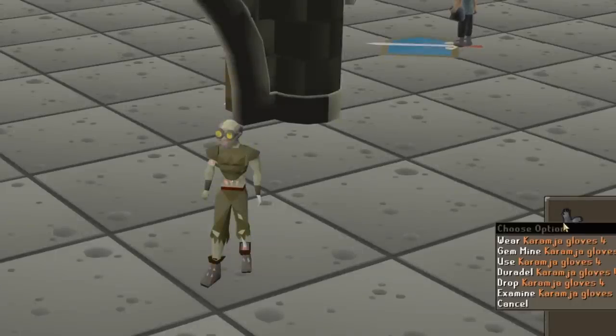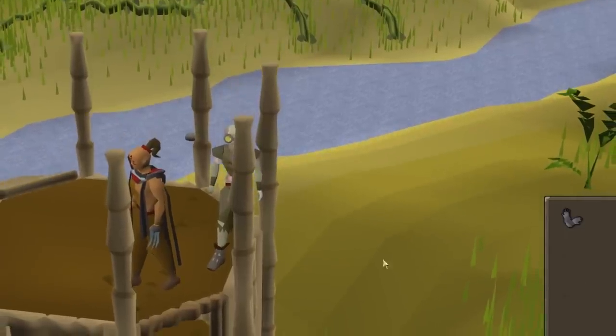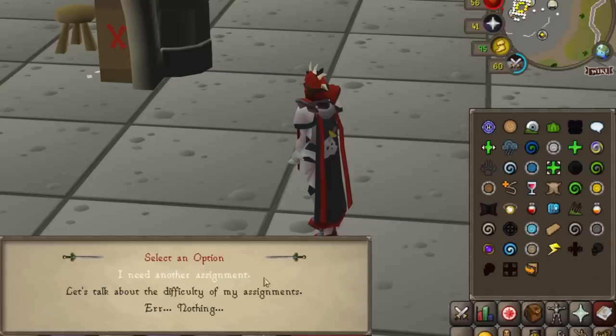If you're using Duradel but haven't completed the Elite Karamja Diary to be able to teleport right next to him, make use of the NPC Contact spell to be able to get a new task from him anywhere.